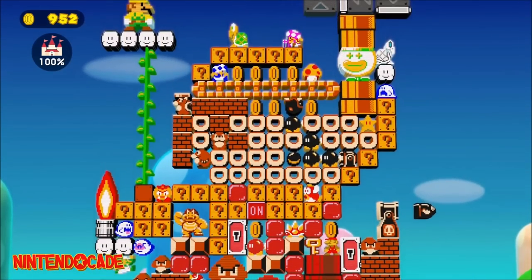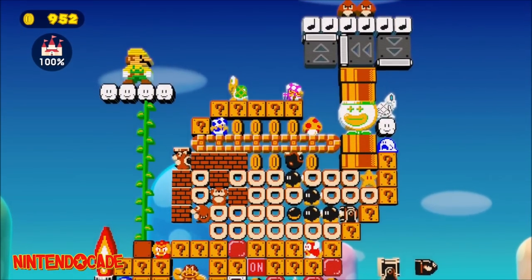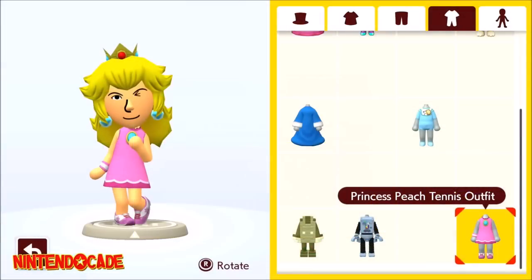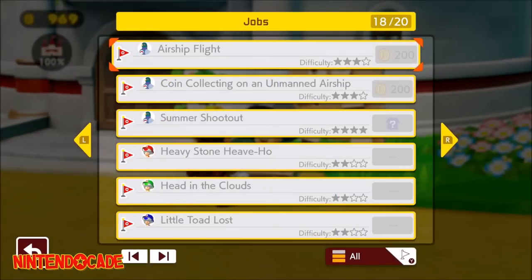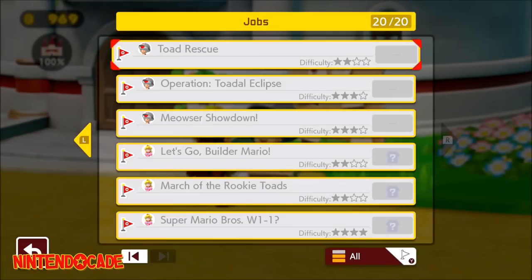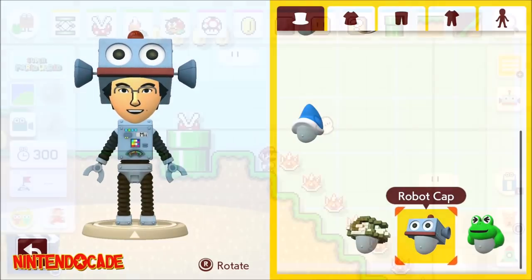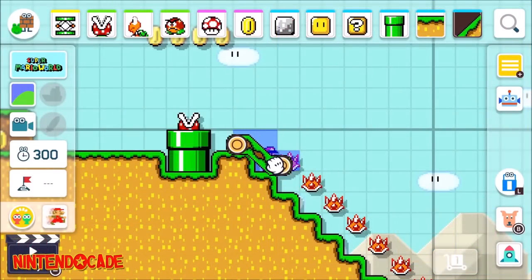This opens Princess Peach's third job, Super Mario Bros. World 1-1. Complete that job and it will unlock the Princess Peach Tennis Outfit. Lastly, if you complete all jobs available in Story Mode, that will unlock the Robot Head and Robot Suit.